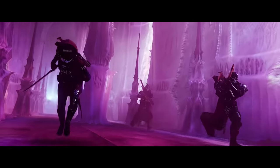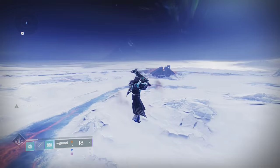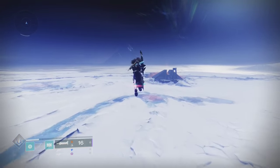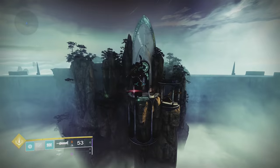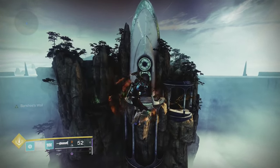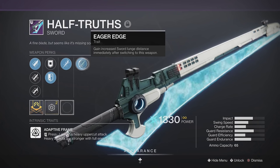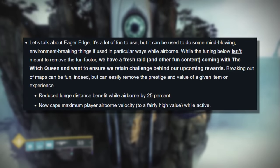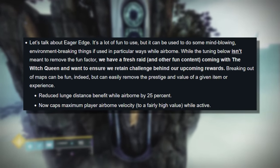But wait, there's more. The exotic we're pairing with this is The Lament. This will give you a lot more horizontal movement per swing, allowing you to fly longer distances for less ammo. This can even be used to get free raid loot completely solo in a couple of raids. Another fun thing to use is Eager Edge — this will send you flying even farther than Lament, but this is already getting changed in Witch Queen, so don't get too excited.